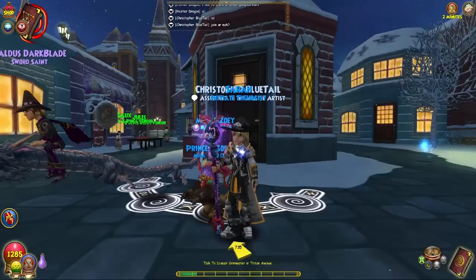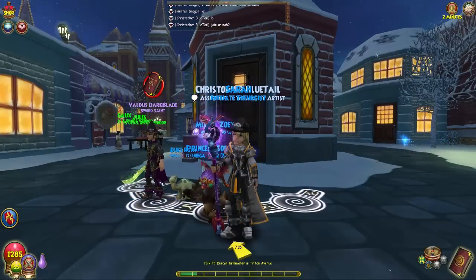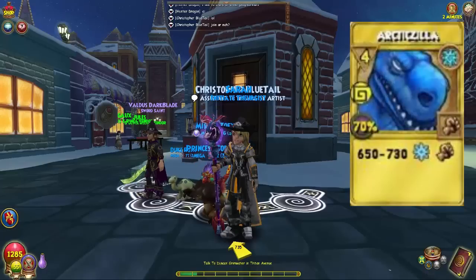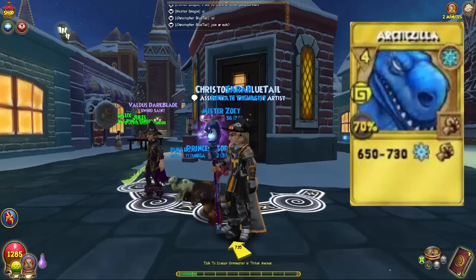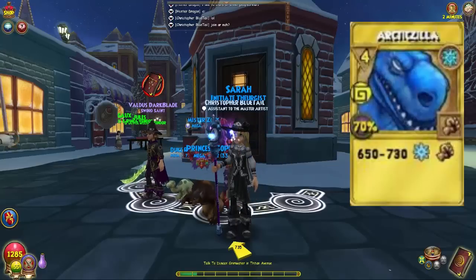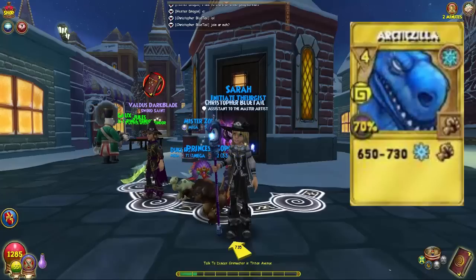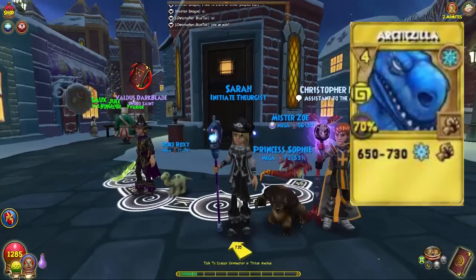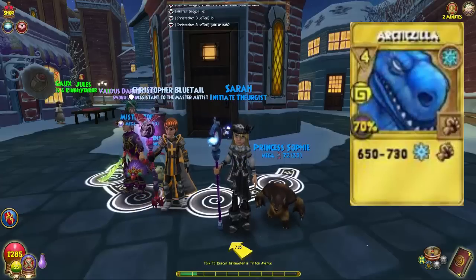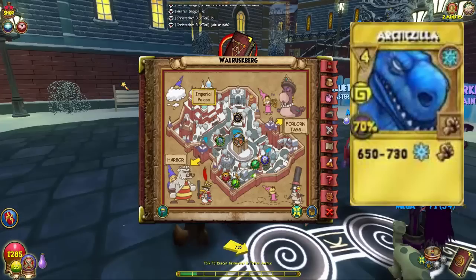Right now we're standing in front of the place where you're going to farm for Arctic Zilla — not the Arctic Zilla treasure card directly, but the Ultra Dandelions that drop the Arctic Zilla treasure cards. If you fight any of the Imperial Guards in Polaris, they drop Ultra Dandelions, and Ultra Dandelion gives you Arctic Zilla — which is an OP ice four-pip spell. You've all seen it and wanted it but go to the Bazaar and it's just not there.